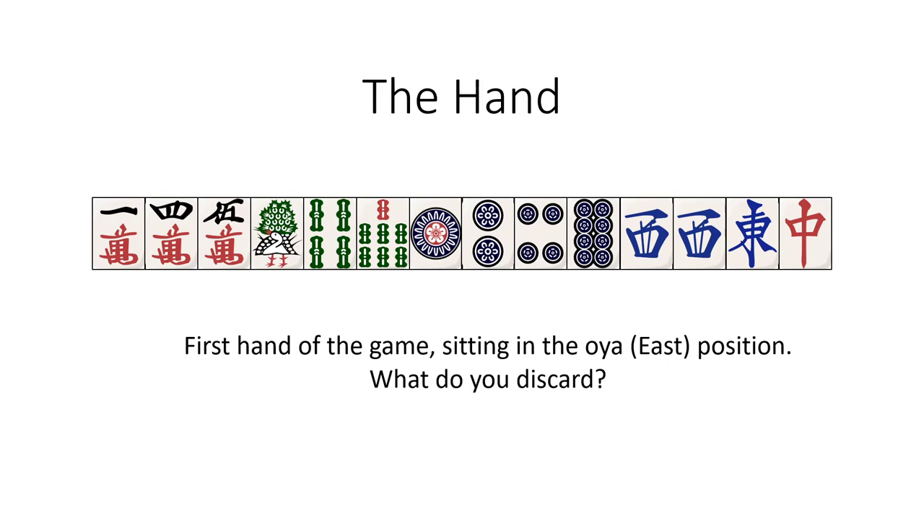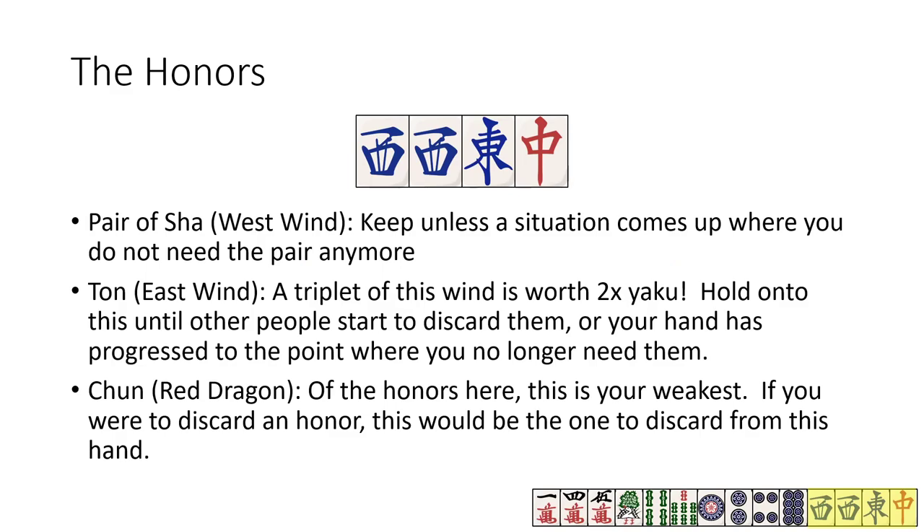Let's take a look suit by suit to analyze. Starting with the honors — early game, you don't want to be discarding the pair of sha. They can be the pair you need for your hand, even working with a pinfu hand, or they can potentially develop into a triplet. The tawn you would generally want to hold onto as well, since it's a double yakuhai in the dealer position, worth more than any other isolated honor tile. You should generally hold onto these until your hand progresses significantly or other players start discarding them. The chun is the worst honor of what we have in the hand and would be the one to discard here. However, due to some shapes in your other tiles, I think it's most likely best to hold onto this for now.